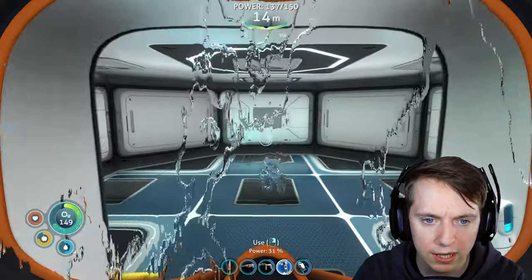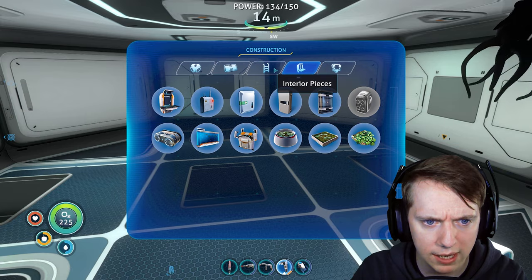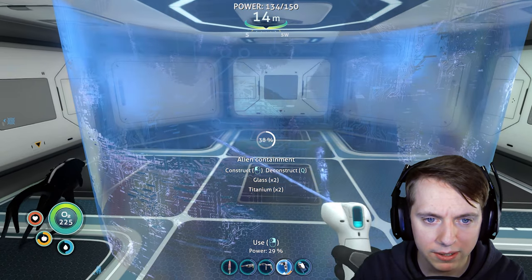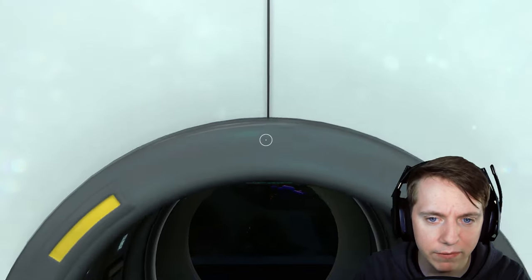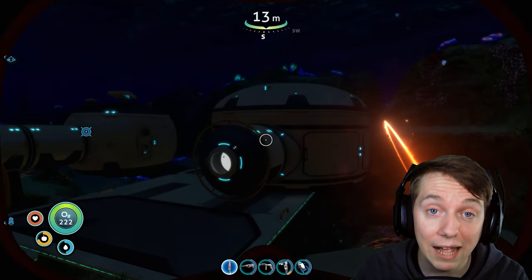Let's go ahead and put down a foundation. I went ahead and saved you guys the time - I have all the resources necessary already. I'm just hoping I don't screw it up. Let's put a multi-purpose room right here. And let's go ahead and build another alien containment and place it right in here. Then the next time we're near the Degasi cave or near some crab squid, we can look for eggs and try to bring them back here. We'll have a whole army of them.